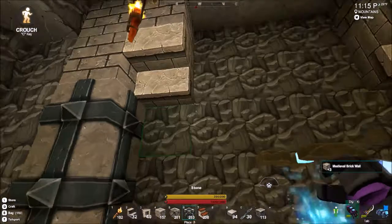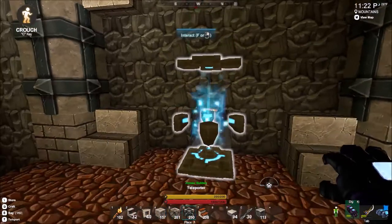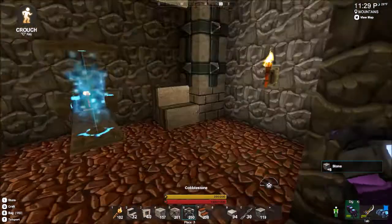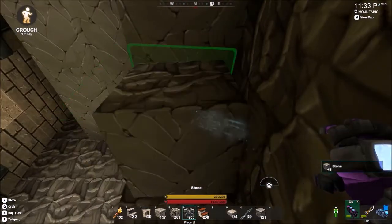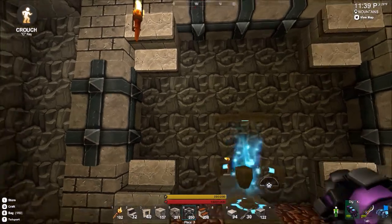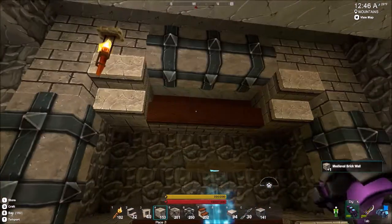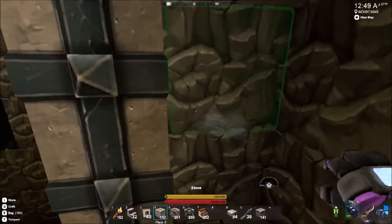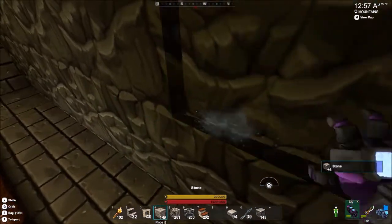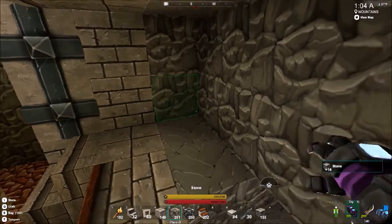We need a backdrop now. We're just gonna have to see if this mixture works — if not we'll change it. Okay so far it's working pretty nicely. Do not go into the teleporter, that'd be kinda bad. Now we need the backdrop piece. So we can go like this on the side and then the middle — I don't know if it's showing through.